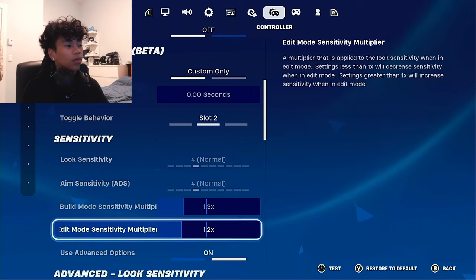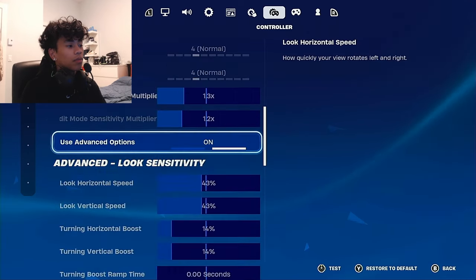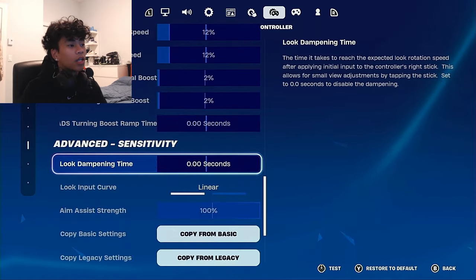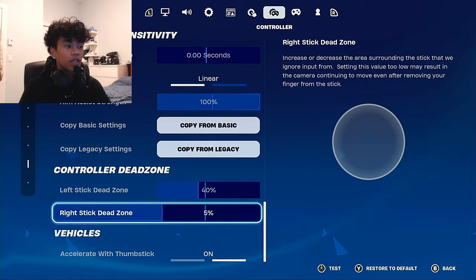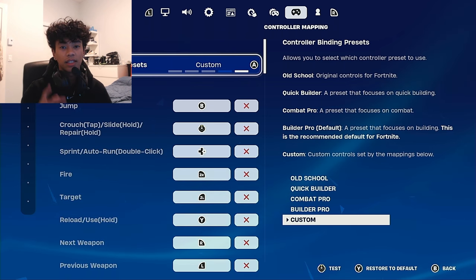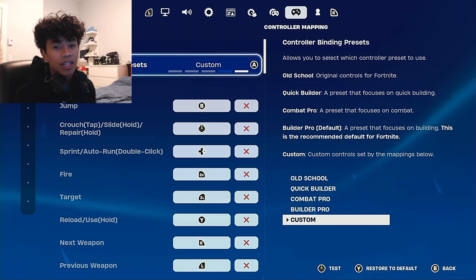Here are the build mode and edit mode sensitivities — these are really good for stick players, whether you play on stick, claw, or with paddles. Right stick dead zone: five percent. These are the important settings.